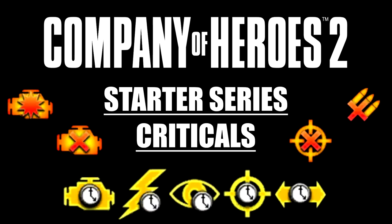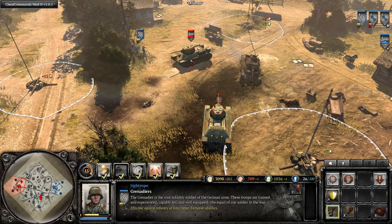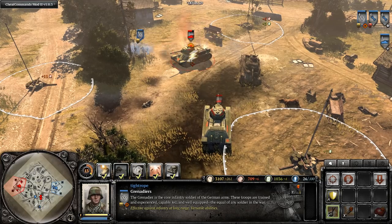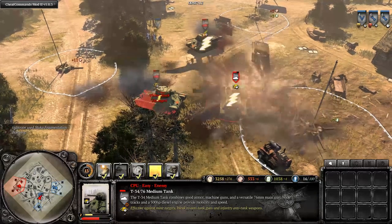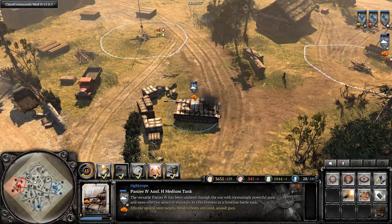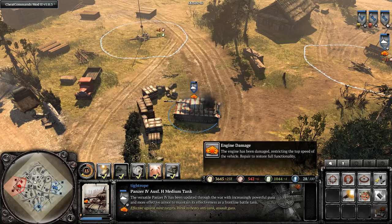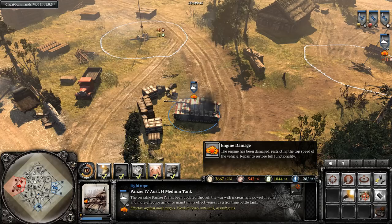Hey guys, Tyro here, bringing you this starter series tutorial on criticals. In Company of Heroes 2, vehicles can experience debuffs or snares. These are referred to in-game as criticals. Criticals are most commonly applied by activatable abilities on units, mines, and commander abilities. They used to also happen randomly when your vehicle would take damage, however these days most of the random criticals are removed from the game. You can get some information on what critical is afflicting your vehicle by hovering over the icon in the unit's portrait. In this video, I'm going into more detail on the different types of criticals and how to deal with them.